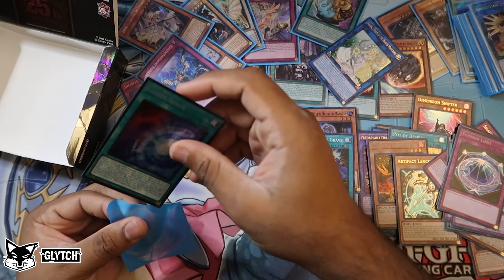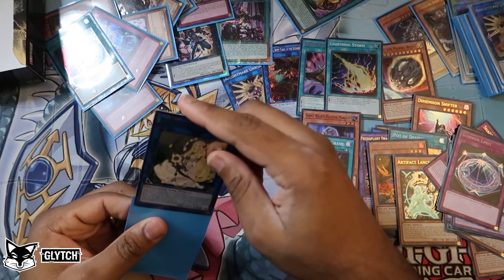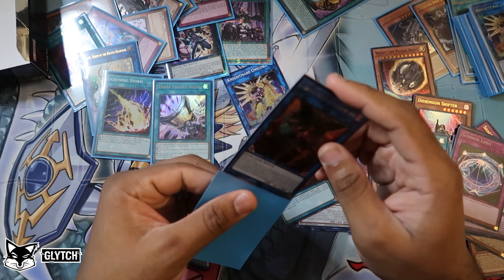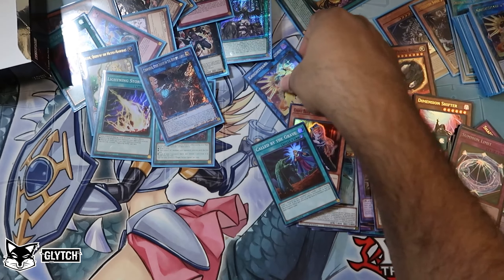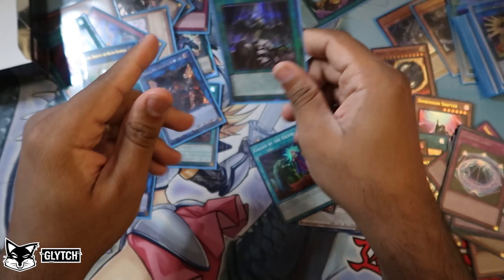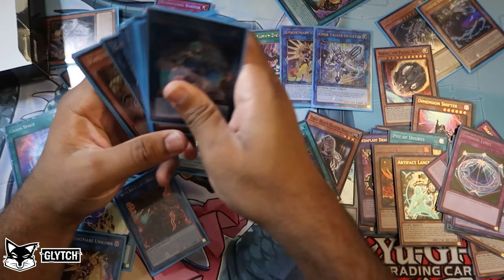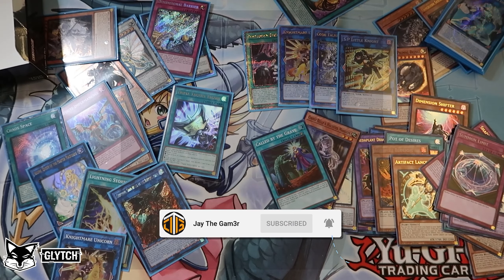That's going to conclude this video — insane pulls once again, more money cards, more beautiful cards to add to the collection. Once this binder is full I'll do a full video on what I have so far. I don't plan on trying to get every single quarter century secret right now — that's a little out of budget after everything I've spent. We're going to take a couple weeks back from spending on Yu-Gi-Oh products. We did get a quarter century secret Forbidden Droplets — amazing — and it'll pair nicely with our quarter century Infinite Impermanence from the last opening. Also got SP Little Knight, which is incredible. Thanks for watching, leave a like, sub to the channel for more gaming content — this has been Jay the Gamer, peace!